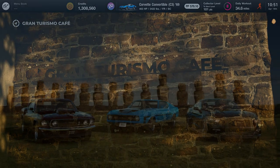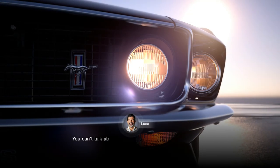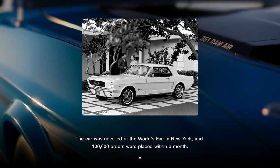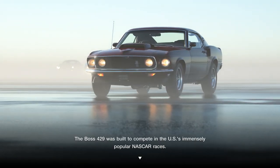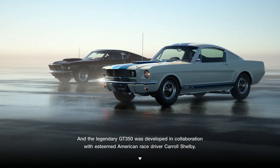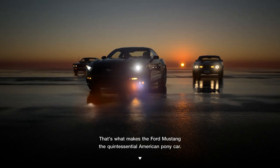Daytona! I was there once — the beach anyway. I don't know if it was during biker week though, but I remember there was something going on. You can't talk about American sports cars without mentioning the Ford Mustang. The first generation Mustangs introduced in 1964 occupy a very special place in automotive history. The car was unveiled at the World's Fair in New York and 100,000 orders were placed within a month. It was a relatively small two-door sports car that came with the choice of either a V6 or a V8 power plant. The Boss 429 was built to compete in NASCAR races. The GT350 was developed in collaboration with esteemed American race driver Carroll Shelby. There aren't many cars that boast more than half a century of history — that's what makes the Ford Mustang the quintessential American pony car.